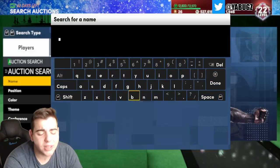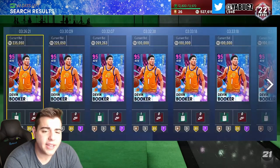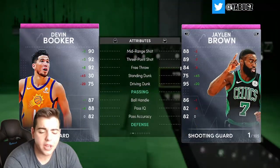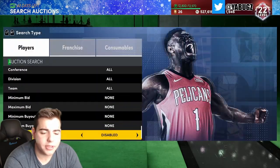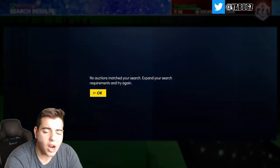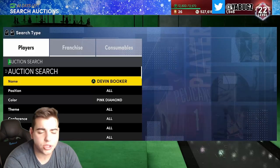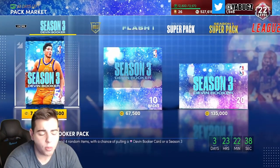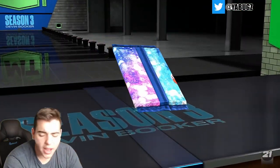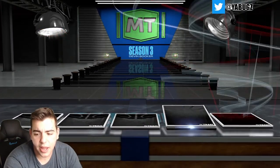I'm just gonna invest in whatever I think is good, and most of my investments will be made on stream today. Devin Booker can't play defense — that's another problem. All these cards are either great on offense or great on defense, there's no ultimate player. That's why Cam Reddish, who is almost free, is like an ultimate player.